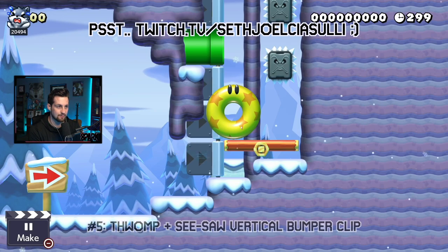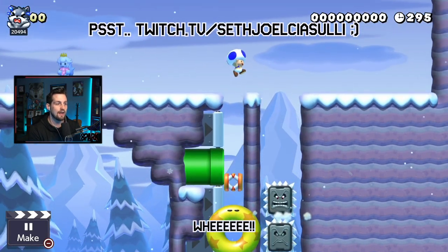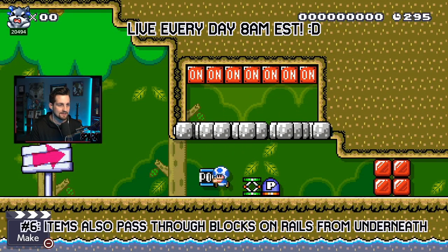Glitch number five: we can use this setup right here to clip us through this bumper. All we need is something to weigh that seesaw down like that, and the thwomps will push us right through.